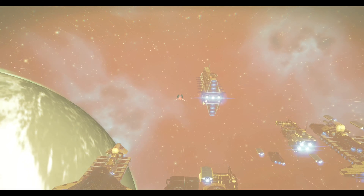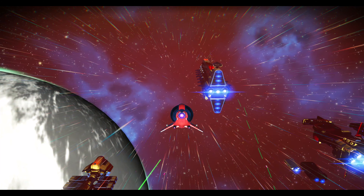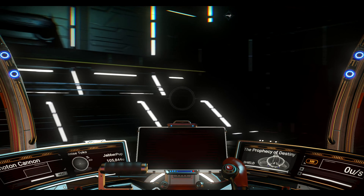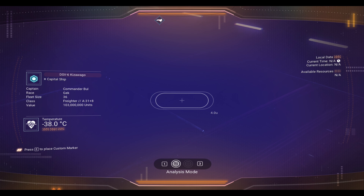Step four: on the fifth jump, you will encounter a freighter event. Defeat any enemy fighters, land on the capital ship, and take a look at the freighter with your scanner, as it will give you all the information needed to make your decision.